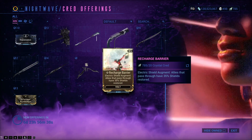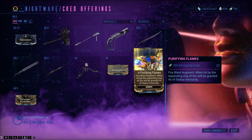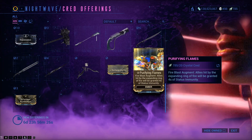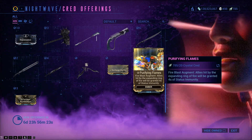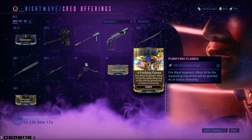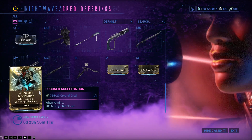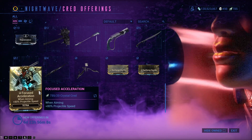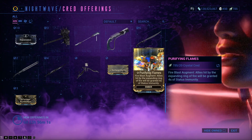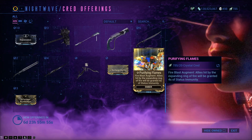Augments: there is Recharge Barrier, the Electric Shield Augment for Volt — allies that pass through have 35% of their shields restored. Purifying Flames, the Fire Blast Augment for Ember — allies hit by the expanding Ring of Fire will be granted 4 seconds of status immunity. And Focused Acceleration: while aiming, 80% projectile speed for the Tetra. The Ember augment sounds a little bit better.